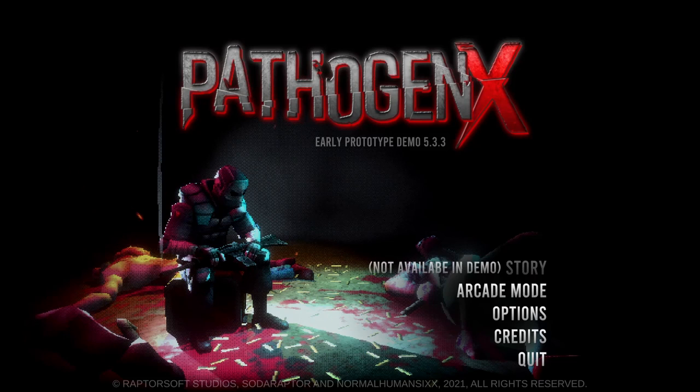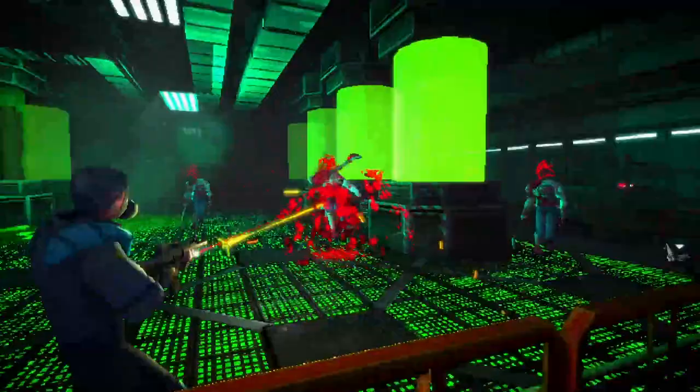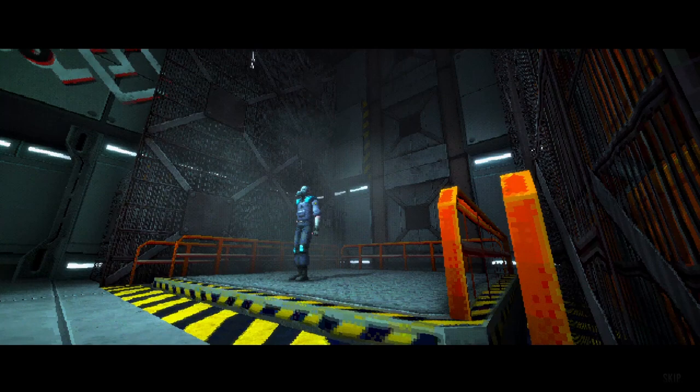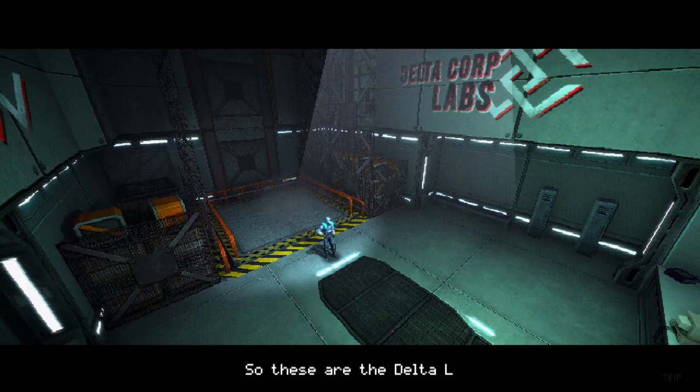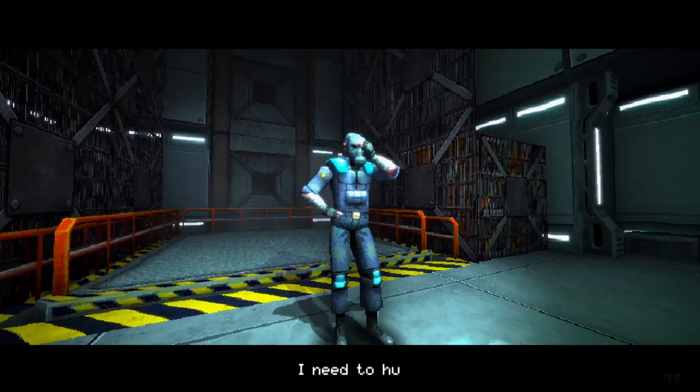Let's start off with a nice easy one. Pathogen X is an upcoming survival horror action game that follows in the footsteps of late 90s Capcom titles. A company named Delta Corp Labs has been attempting to cure the world's deadliest virus, and just as they were about to reach a breakthrough, communications went silent. While the game will have a story mode, the demo only features the arcade mode. Your job as Special Agent Hawk is to infiltrate the lab, retrieve the vaccine, and escape before the place is blown to pieces.